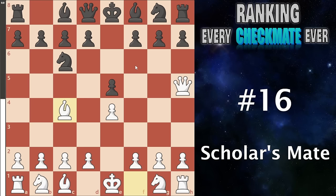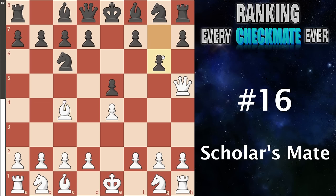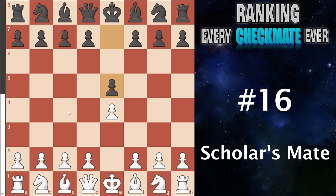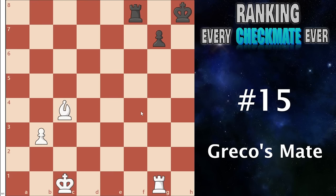At number 16 I have the scholar's mate — also known as the form of checkmate where you get the bishop and the queen looking at the f7 pawn, and if black is not careful you get a very quick checkmate. You might think this is only useful to players under a thousand elo still playing the wayward queen attack — that is true because g6 pushes all our dreams away. But I'm not thinking about just the checkmate — I'm thinking about all the tactical ideas. With the scholar's mate there are so many situations where the bishop and queen come out to attack the f7 pawn where it is extremely useful.